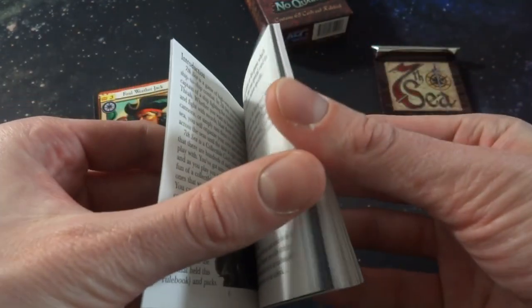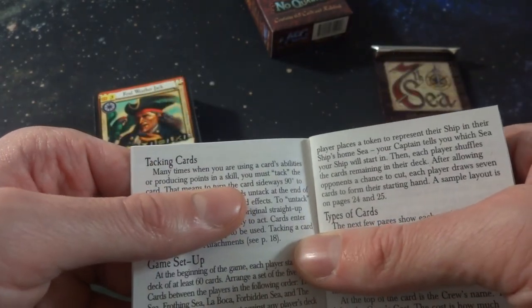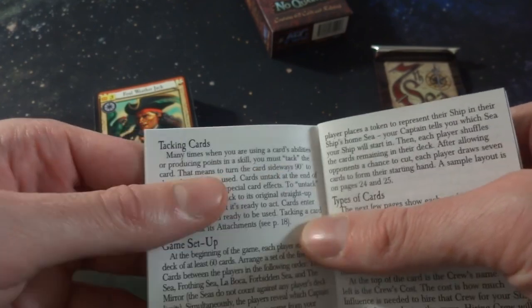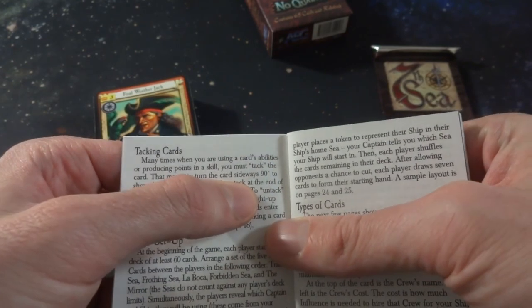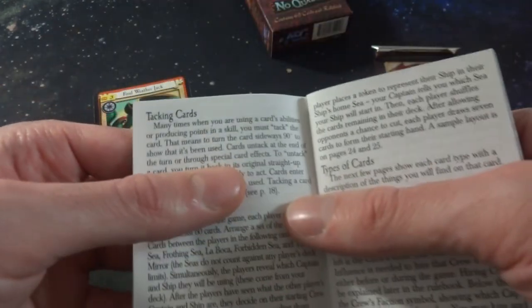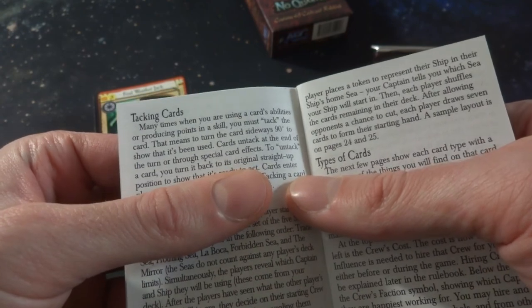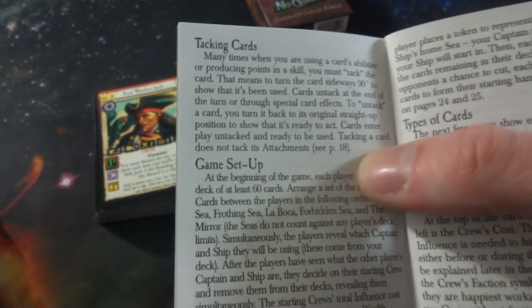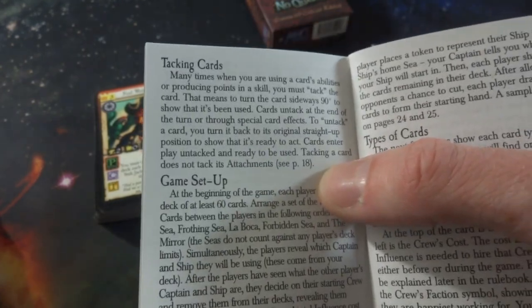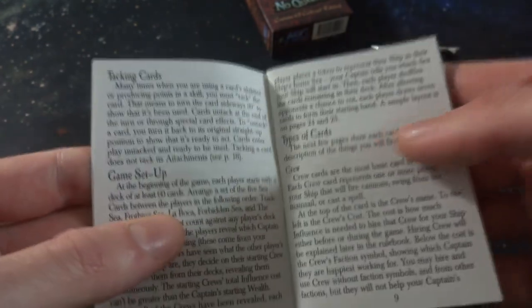Tacking - many times when you're using cards' abilities to produce points and skills, you must tack the cards. That means to turn the cards sideways. So tapping - they call it tacking. Interesting - so many card games involve tapping cards, or tacking, or whatever. To untack cards, you turn it back to its original straight up position to show it's ready to act. Cards enter play untacked and ready to be used. Tacking a card does not tack its attachments.